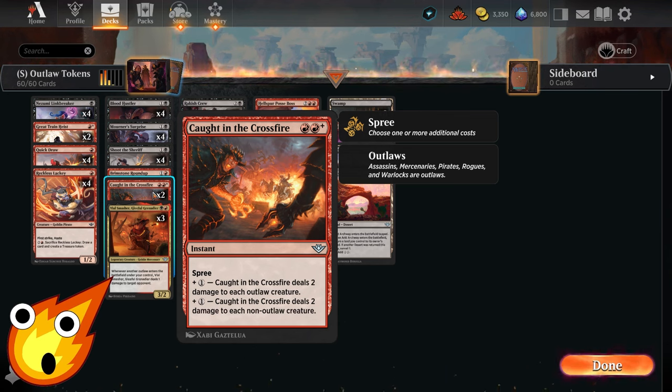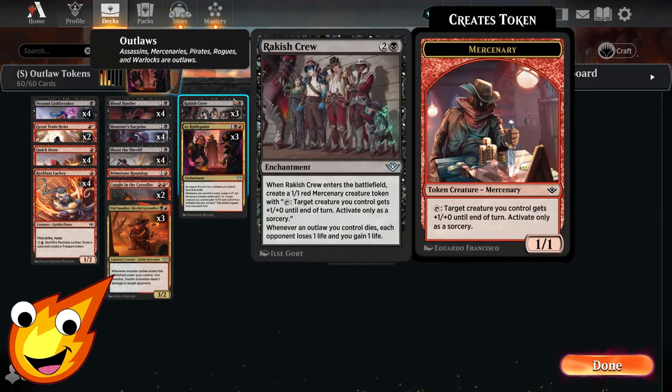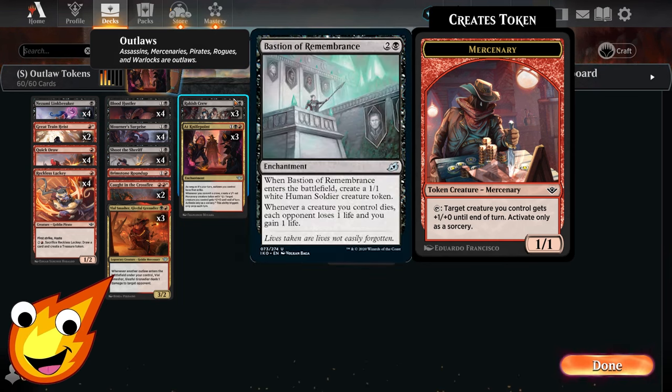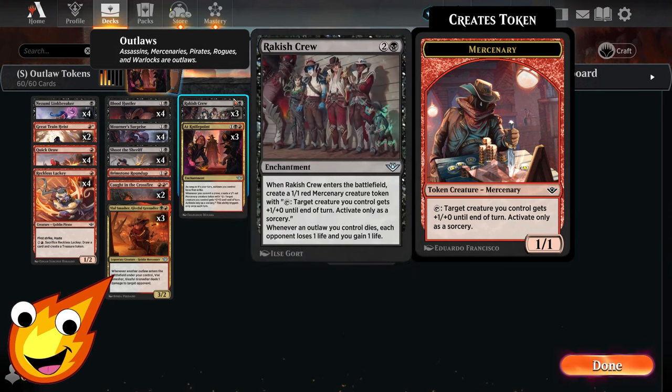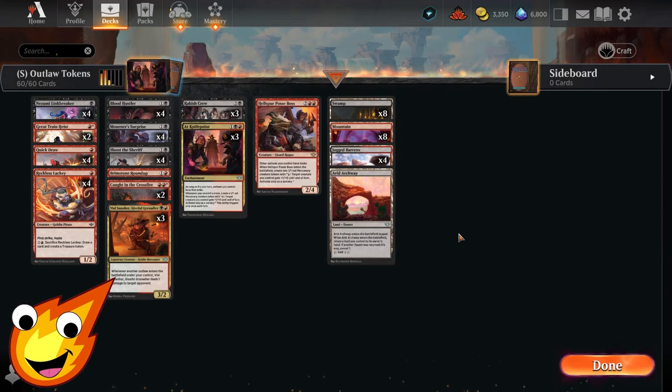Caught in the Crossfire is a sweet spree card — for three mana you can deal two damage to each outlaw creature or two damage to each non-outlaw creature. Ideally you use it as a pseudo-wrath, or you can wrath your own side to close out the game. Raggish Crew is like a Bastion of Remembrance: it creates a token when it enters the battlefield, and whenever an outlaw you control dies, your opponent loses one life and you gain one life. Finally, At Knife Point lets us create tokens whenever we commit crimes — it triggers once per turn, but with instant-speed removal this means at least one token per turn.